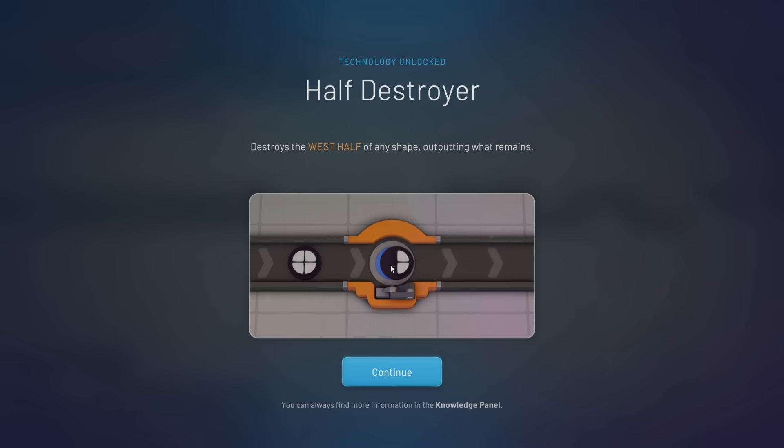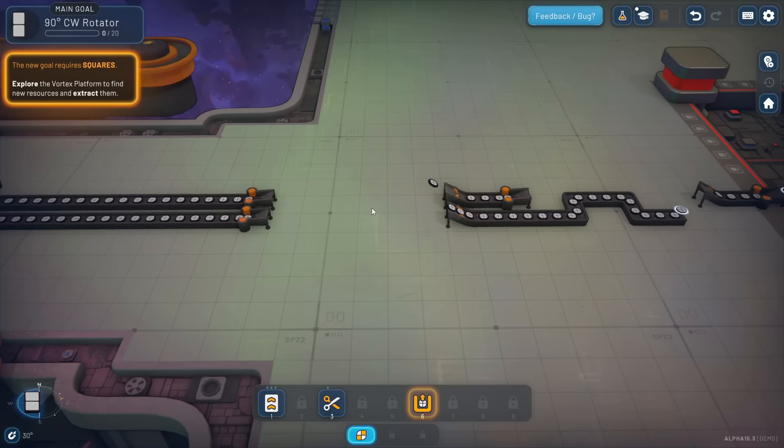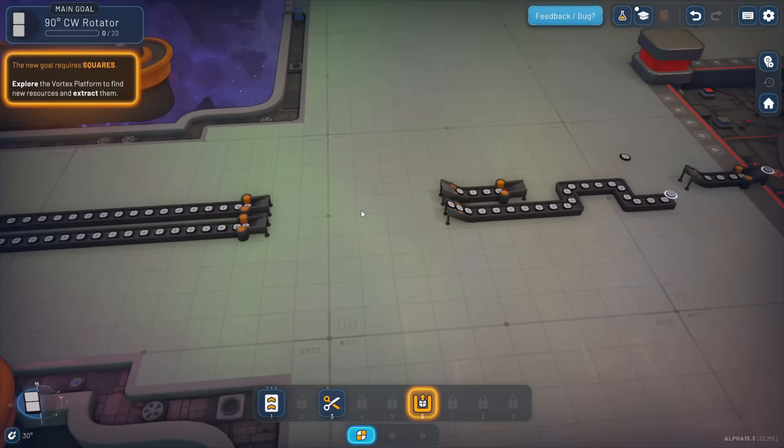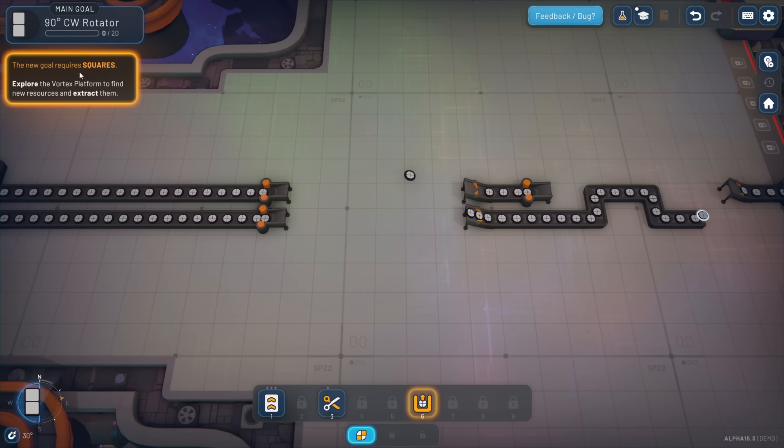We can see it's melting off the left side of these shapes - but it is actually the west side, and that matters. Down at the bottom left of the screen you can see the compass. Right now north is straight ahead and we can rotate around. However we place the half destroyer block, it's going to do the west half, so we just need to keep that in mind.